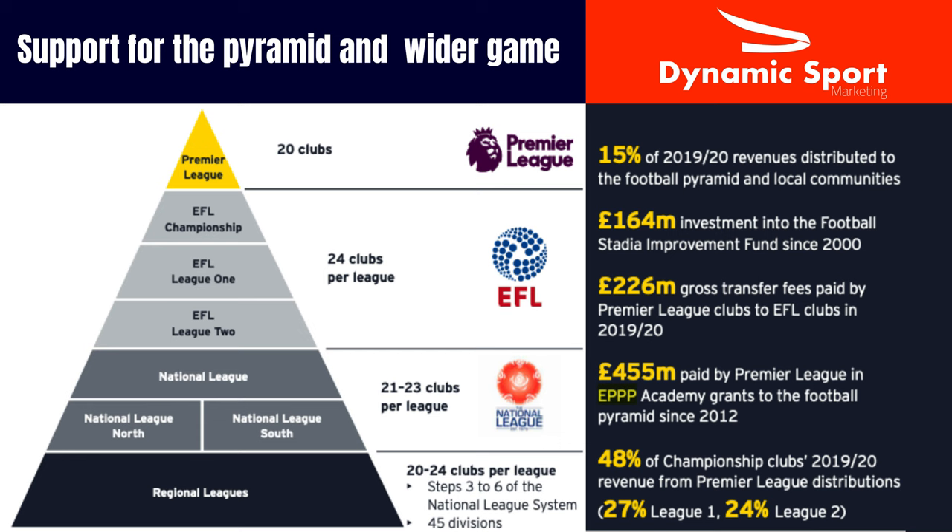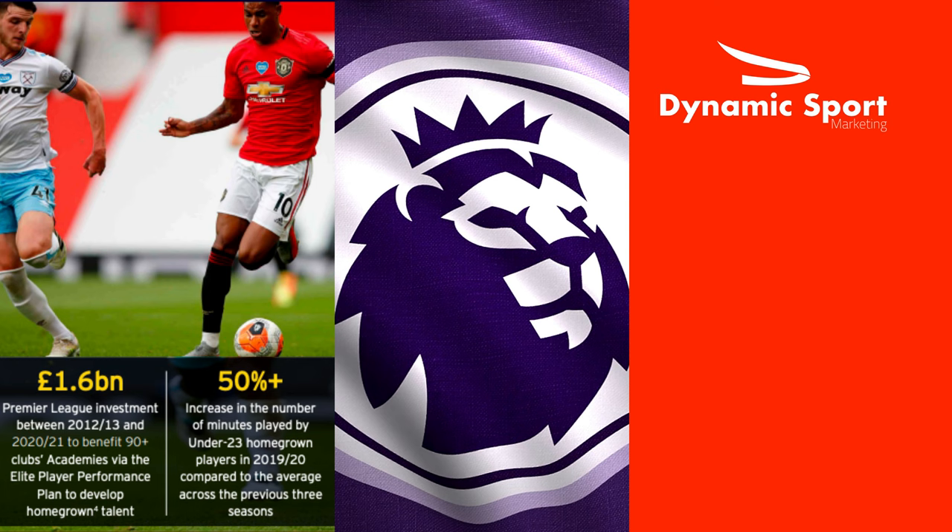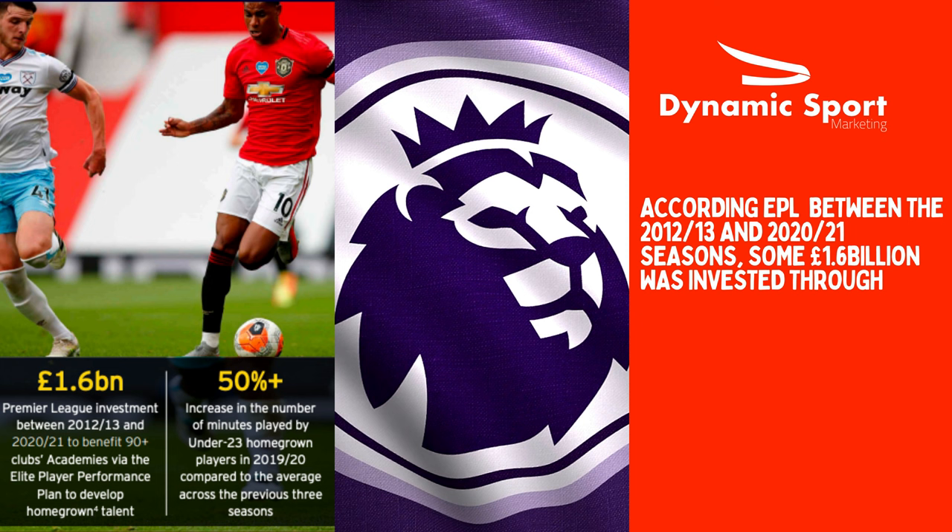Many reports state the Premier League's commitment to support the wider game across the football pyramid and communities in England and Wales has grown from strength to strength. This includes supporting lower leagues with EPPP support and grants to develop young talent. However, many people voice issues that lower clubs in the football pyramid often get a raw deal, and a gap remains in the availability of independent support and advice for players in academies who don't yet qualify for PFA membership.